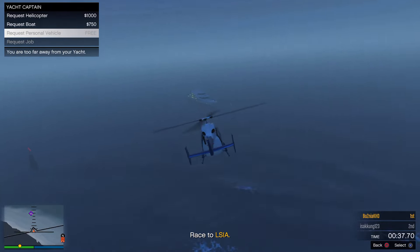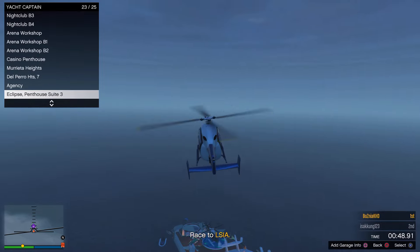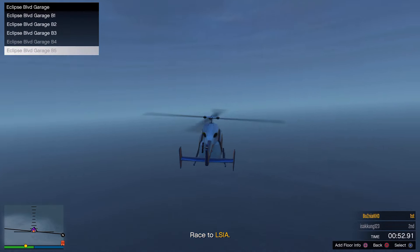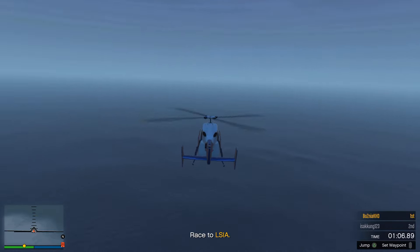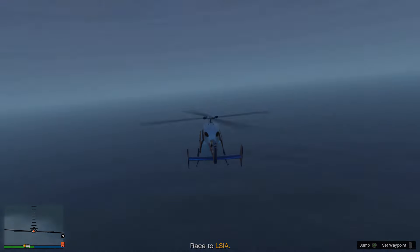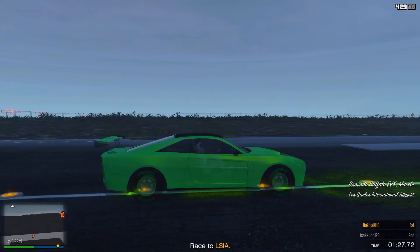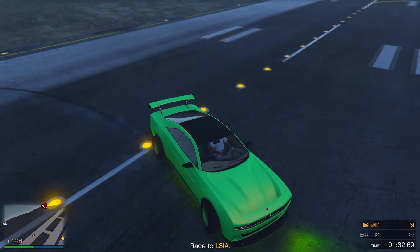When you are close to the yacht, request the vehicle you want to transfer all the mods to — select it from your garage. Once done, you will see the vehicle spawn on the mini-map. Hold Triangle to respawn, and when you respawn you will be in the new vehicle with all of the mods from your donor car transferred over.